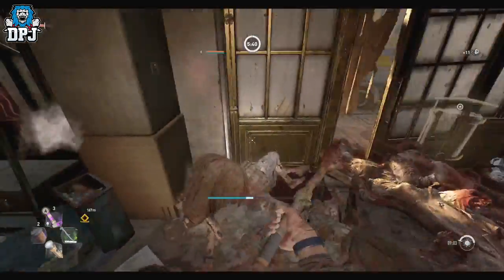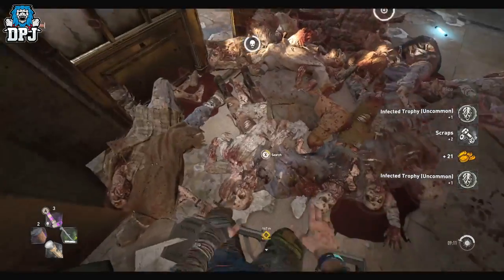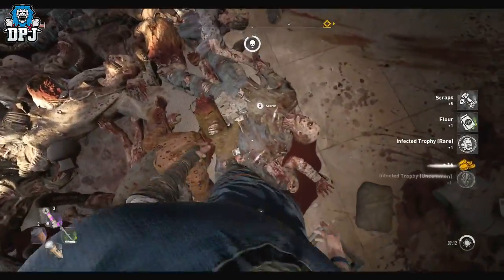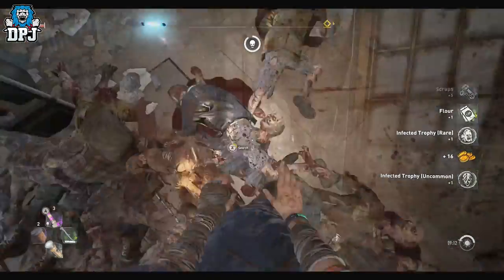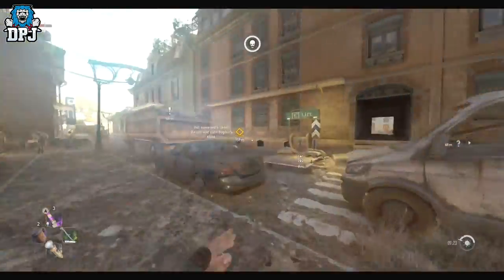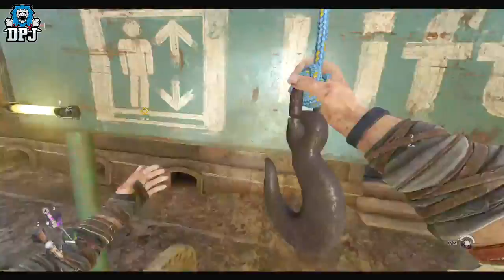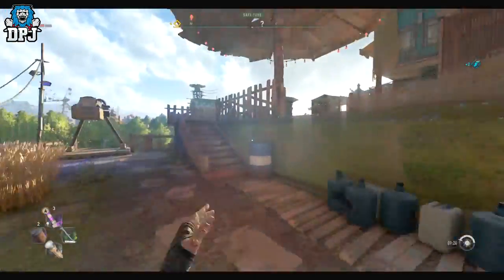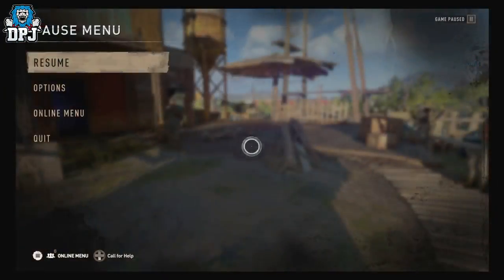Once you've done that, simply go back and loot all the bodies — these drop money, materials, and more. Also don't forget the crystals within this room. Once you've grabbed all that loot, head back to that windmill safe house, which is literally about 20 seconds away. From there you can sell what you've just farmed, stash it, or do whatever you want with it.